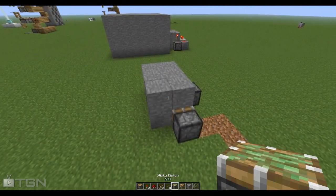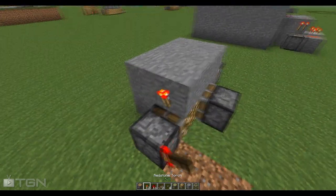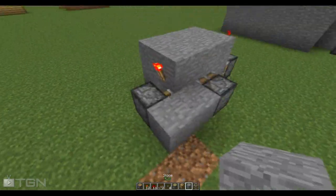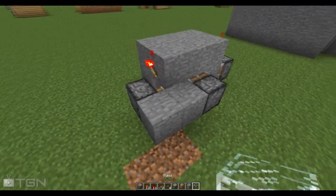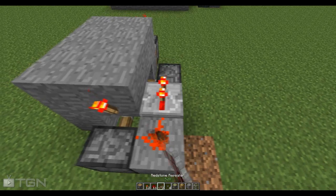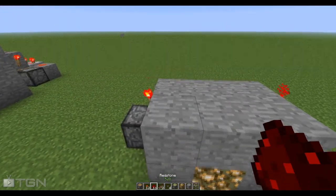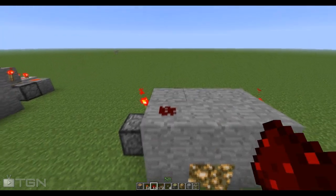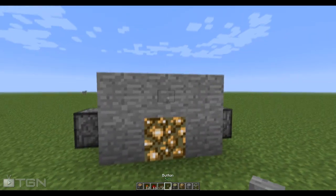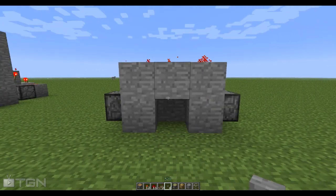Then what you want to do is take some redstone torches, put them over these pistons, and then put your stone in the back on the one that's expanded. Put a redstone piece and a redstone repeater on the last tick. You'll see your stone pop out, then make a U-shape of redstone and put down a button — click it and it should switch if you made it correctly.